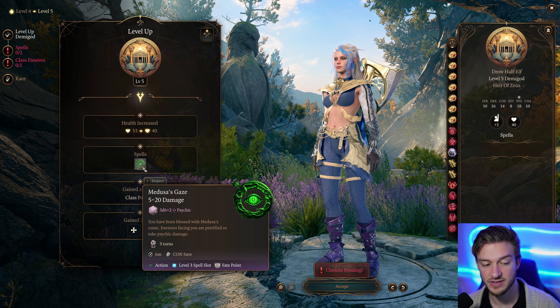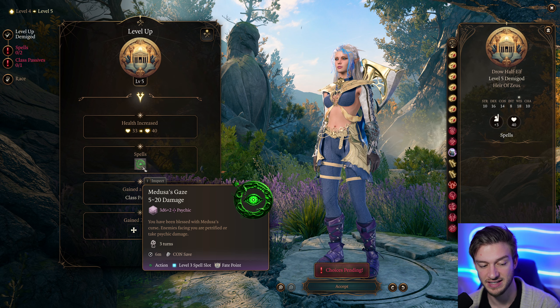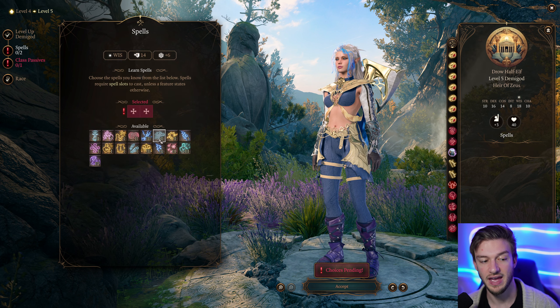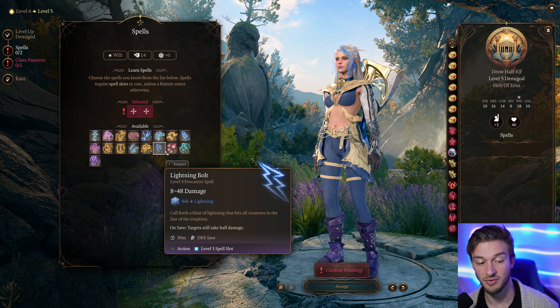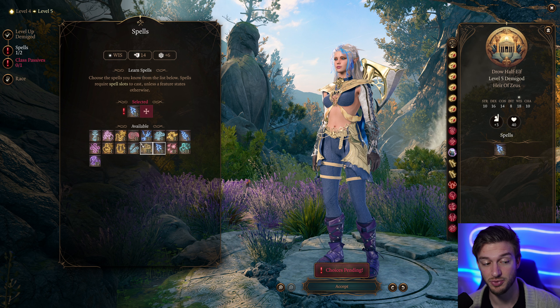At level 5, we get Medusa's Gaze — it's 3d6 plus 2 Psychic Damage, and enemies facing you are Petrified or take Psychic Damage, which are really good effects. It does use a Fate Point. For our next level spells, we get level 3 spells with Lightning Bolt — create water to double the damage, and it gets pretty strong.